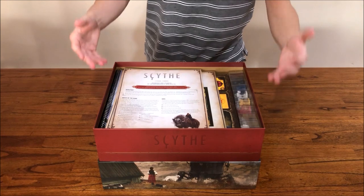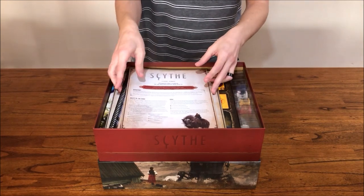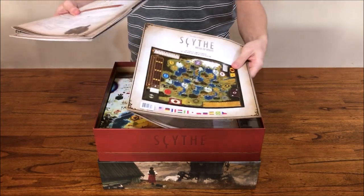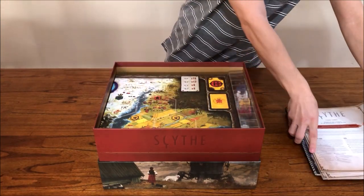So on top are the rule books. This includes the core game rules, the rules for the expansions, the Rise of Fenris episode guide, the campaign log, the achievement sheets, and the booklet from the modular board expansion. They sit nicely on top.